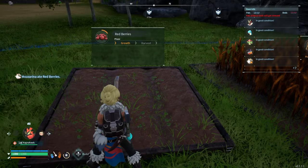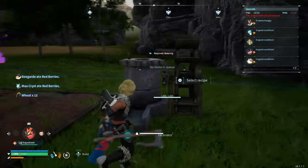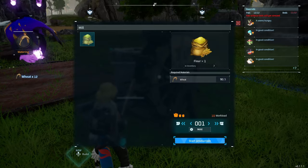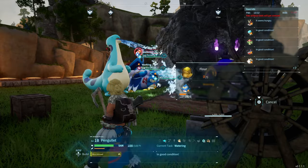You probably already have a red berries plant going. If you don't, you'll need to build a wheat plantation as well and a mill next to it. The mill is how you turn wheat into flour, one of our ingredients.